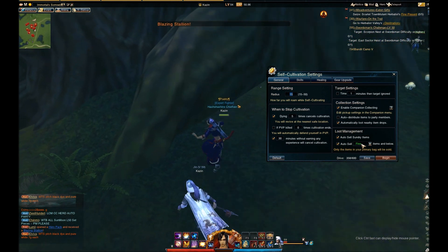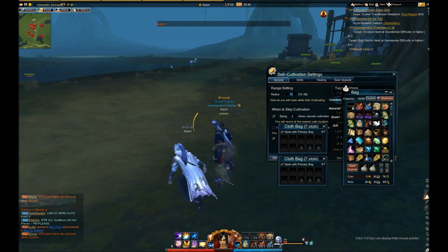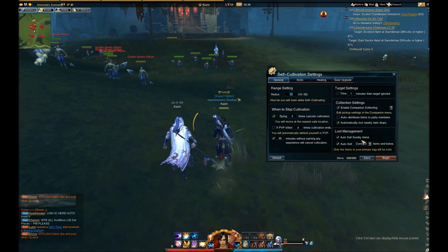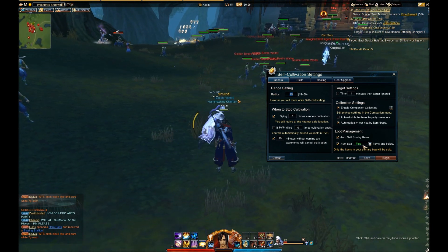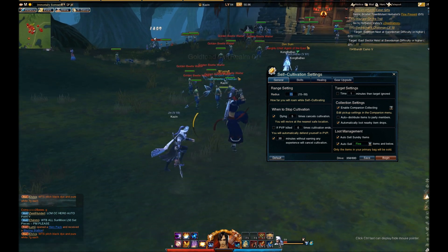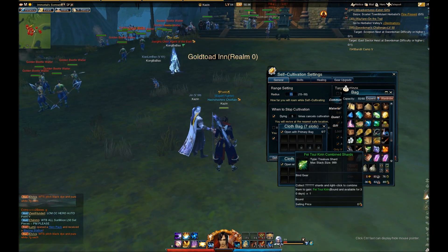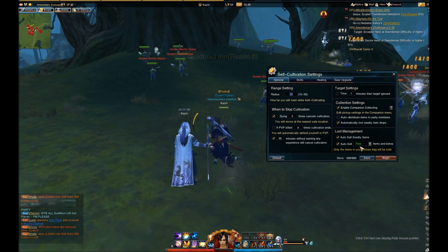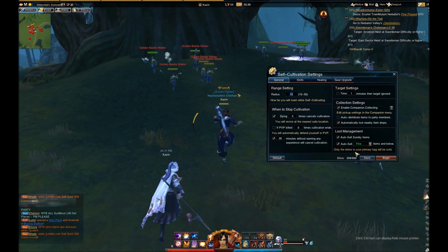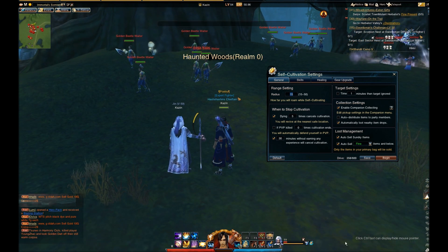The next one is auto-sell fine items and below, or common items. This is basically talking about gear, because usually the drops will be colored gear items. Whenever your primary bag is full, your character will go to a major city and sell whatever gear you have in there. It's a useful thing to have if you don't plan on upgrading your equipment or you're really desperate for money.